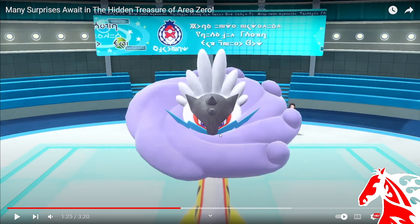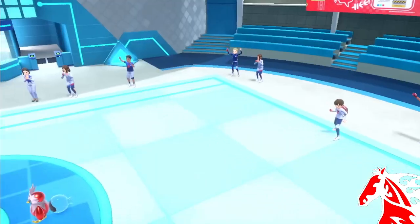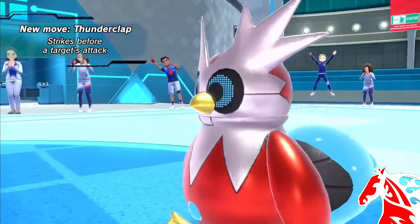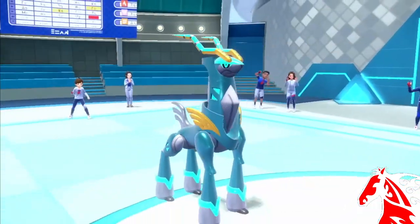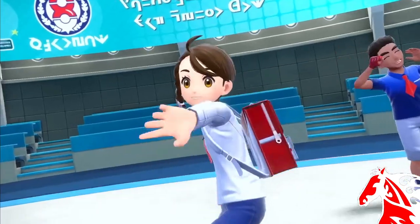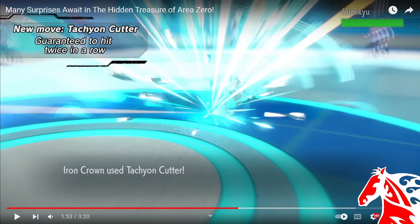Raging Bolt is Electric and Dragon type. Thunderclap strikes before the target's attack — they're having a lot of priority moves this generation. Iron Crown is Steel and Psychic type, which is an interesting typing. A lot of people were saying Ice, which is kind of weird. And Tachyon Cutter is guaranteed to hit twice in a row.